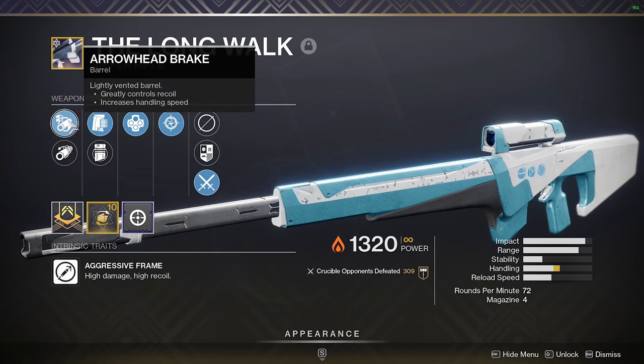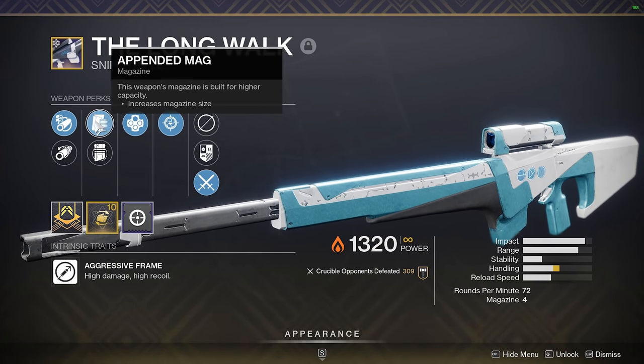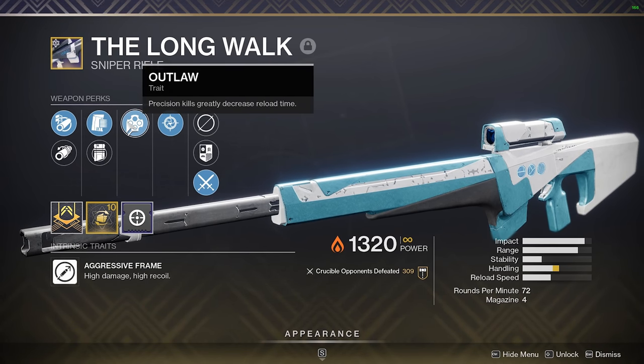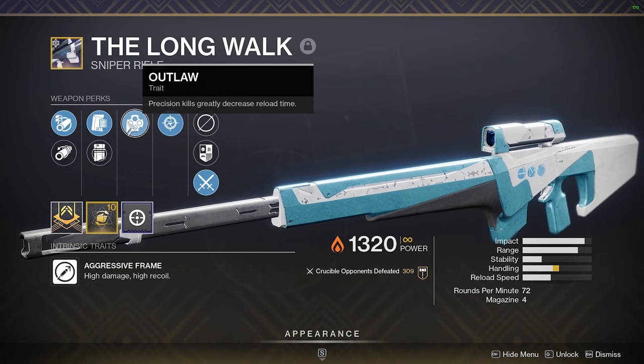Let's take a look at my roll real quick. From the start, I'm using Arrowhead Break instead of Corkster Rifling — I want more handling. I have a Pendant Mag for the extra shot; this is gonna help me go on a streak. Next up is Outlaw. It's an okay perk, but since you're sniping, you usually hit headshots so you can take advantage of this perk.